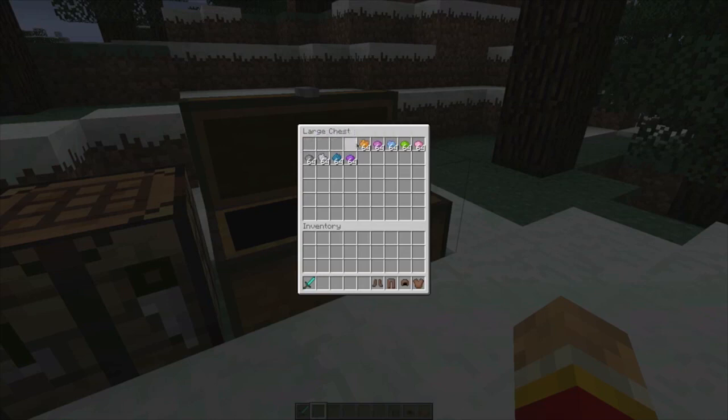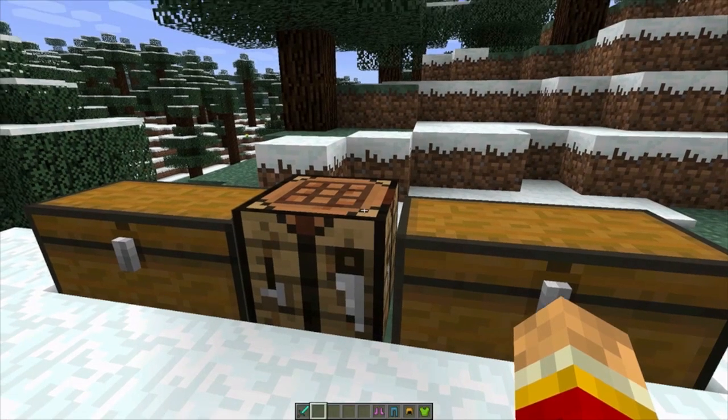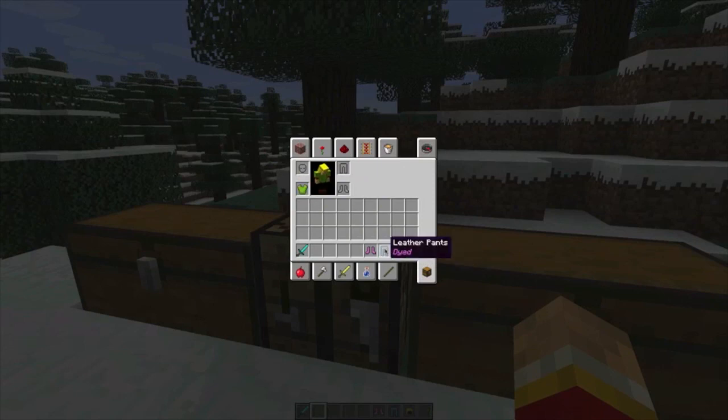Let me show off leather armor dyeing first. This only works for leather armor. You put your leather armor piece and a dye into a crafting table — it doesn't matter what order or position. So let's make the leather pants blue, the helmet orange like a crown, and the chest piece green. Shift-click to grab the result and there you go — custom colored leather armor.